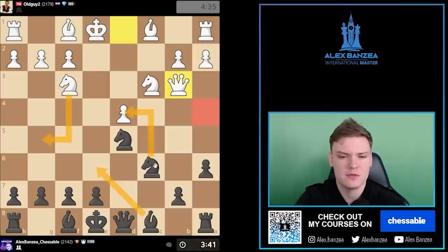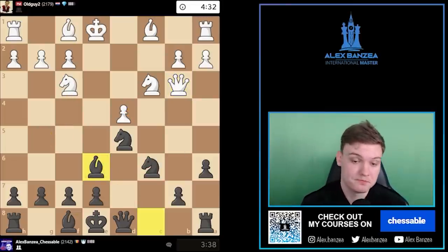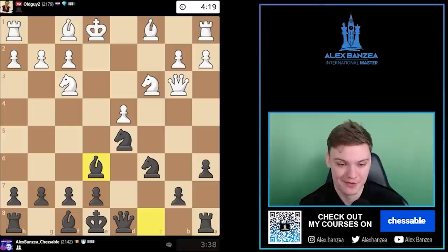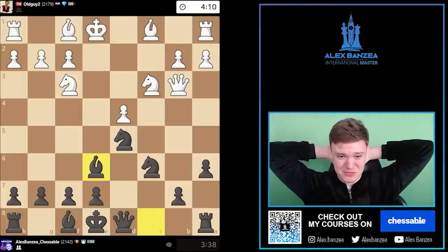Knight e4, Qa4, gotta go back. I'm gonna play it — I'm a crazy guy. If he plays Bc4, that's losing — I know that much. I don't know about the other lines though. Knight g5 is the only one that's kind of scaring the crap out of me, but other than Knight g5, I think we should be good.